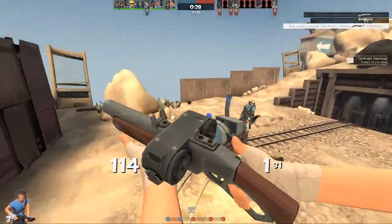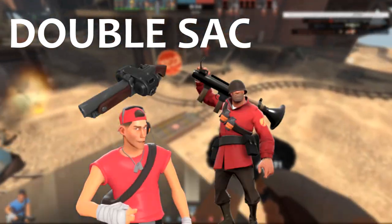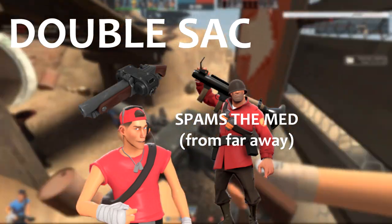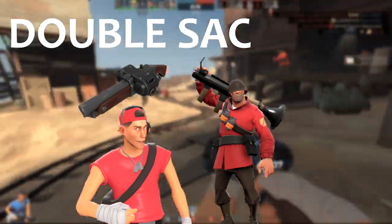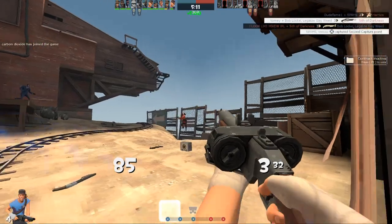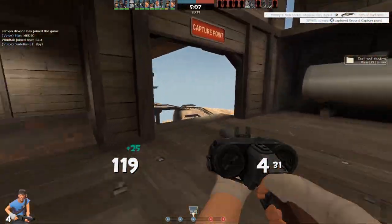Another situation where I could find it useful competitively is a double-sack. Your scout comes in with the backscatter while the roamer passively spams behind the medic. The scout slips by unnoticed, appears behind the medic, does 140 damage, instantly killing him. That med drops the uber charge, allowing your team to push. You traded your scout for their medic, and if your roamer didn't die, you could potentially win off that push.